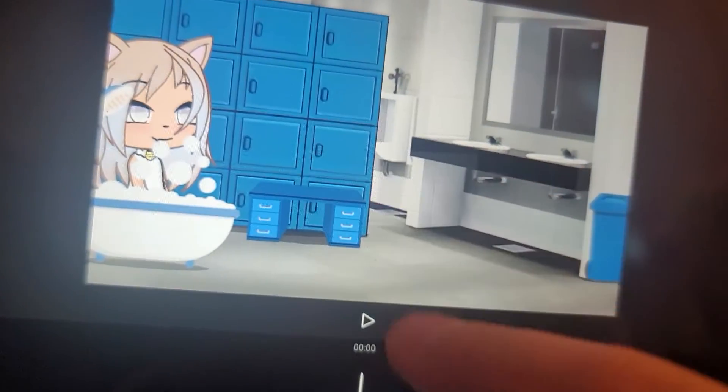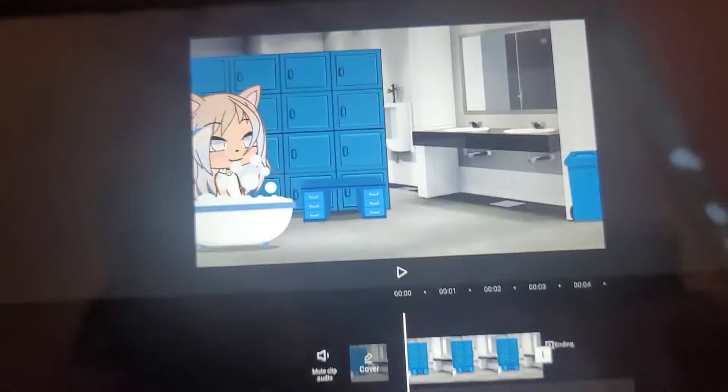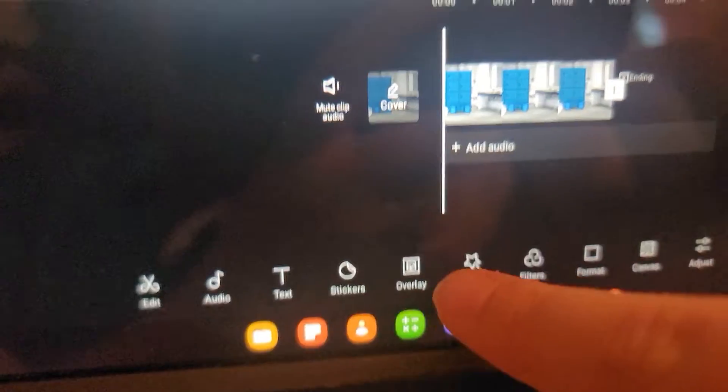So for example, let's just say I wanted to put her in the bathroom — don't mind that somebody's there, I was just using this for a Gacha story. You're gonna go to overlay.